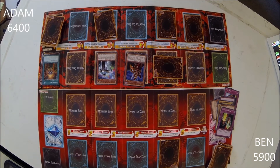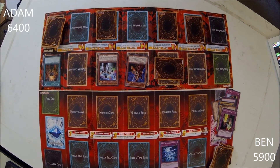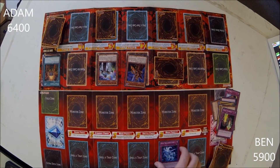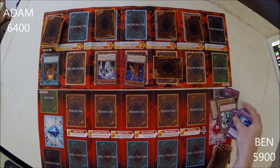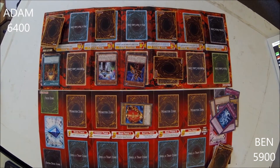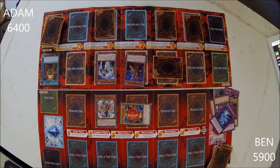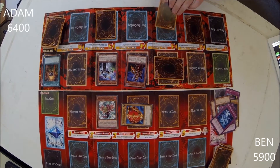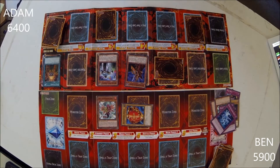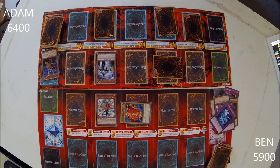I draw. I activate Soul Resurrection — I can target one normal monster in my graveyard and special summon it in defense position. Next, I summon Arnis the Empowered Warrior in attack mode and I attack Breaker the Magical Warrior with him. End my turn.